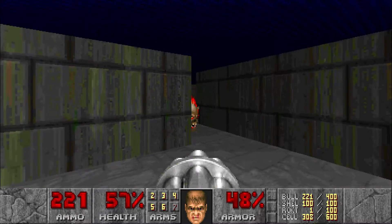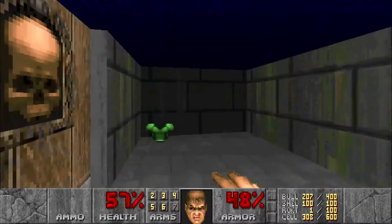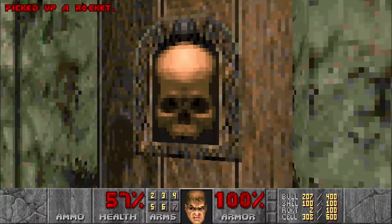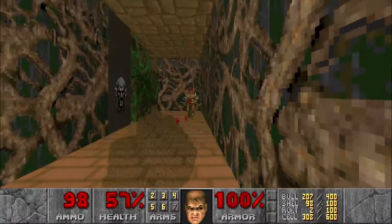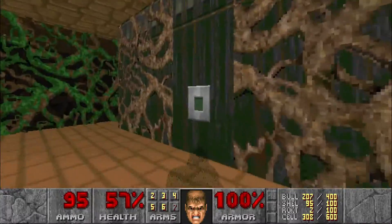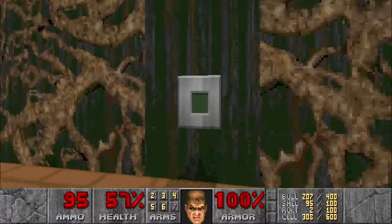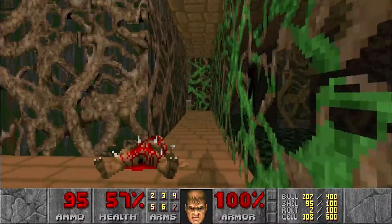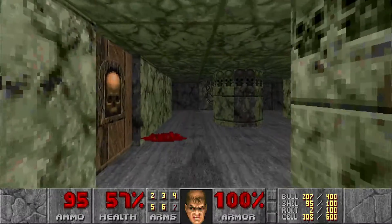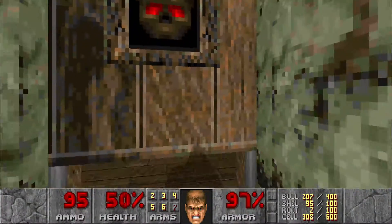There's a lost soul, another lost soul, and a pinky. Armor right there, and there's an invisibility right here. Now we want to head this way — might as well use our shotgun because our ammo is maxed out. There are some imps we're gonna kill right here. If we hit this switch it opens up a room to another switch — make sure you hit this. I'm gonna call it the acid room switch for reference. That takes us back this way.